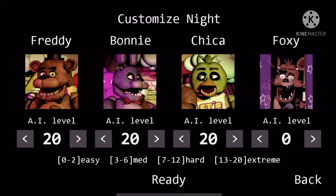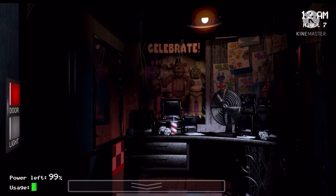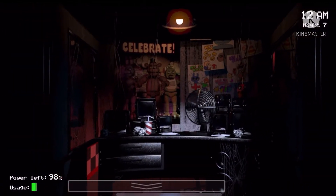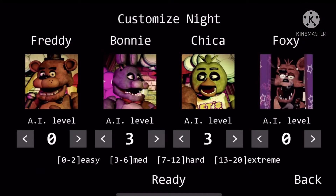What's up guys, today I'm gonna show you how to beat 2020 mode. Before we start, I'm gonna show you how to make Freddy not get you, and Bonnie and Chica. So basically, 2020 mode is to set all the animatronics on 20.